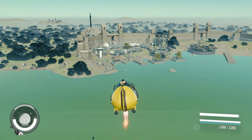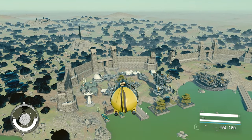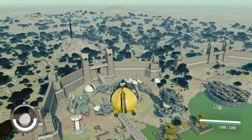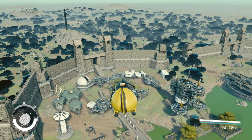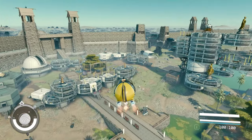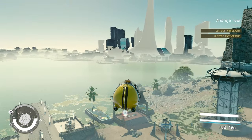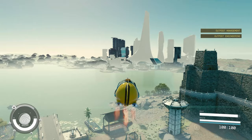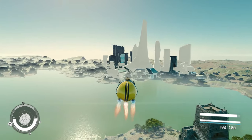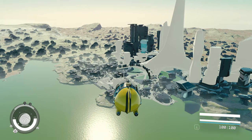Traveling between New Atlantis and my outpost across the map has never been so quick and so fun. Usually it takes a few minutes going on the water, but now with this it's almost instant. I'm already at my outpost and we were just in New Atlantis a moment ago — so fast, not to mention fun.